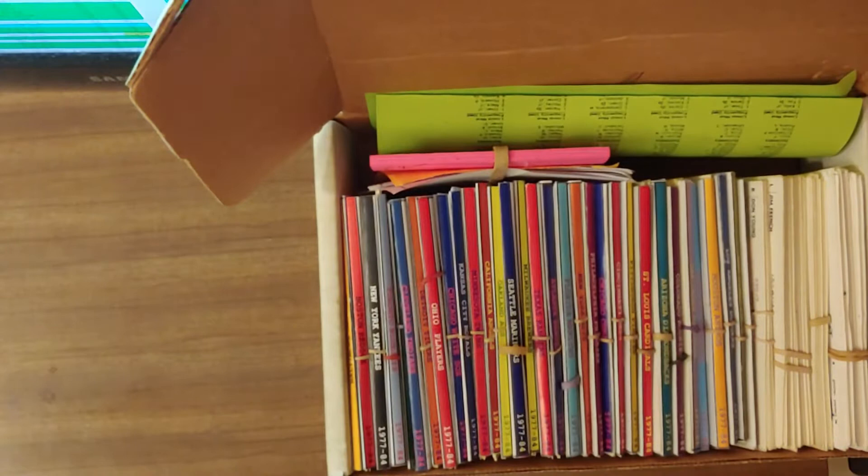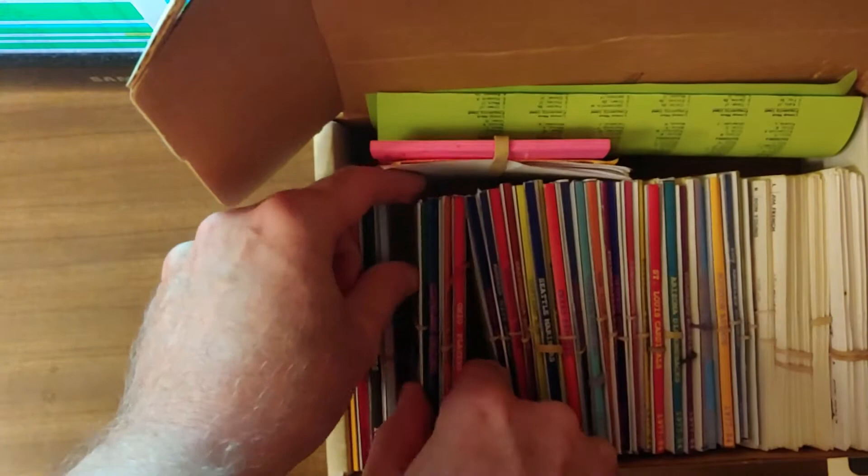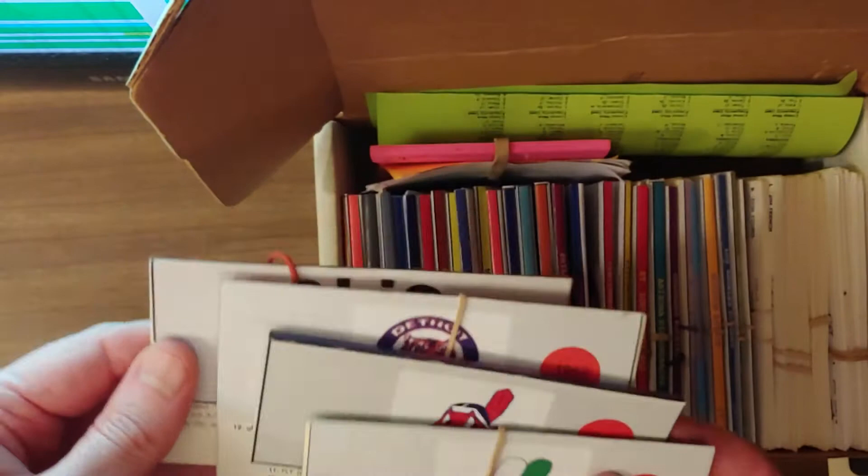Welcome back baseball fans. This is the 69-70-71-72 carryover league. We are inside the 1969 box again. We're going to take a look at the American League North and see what is waiting in the wings. In the American League North we have the Burlington Expos, Cleveland Indians, Detroit Tigers, and Ohio Players.